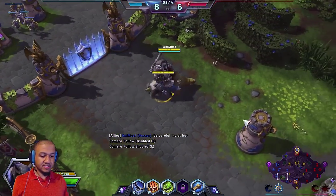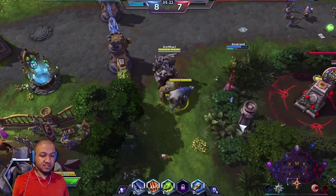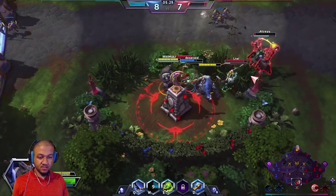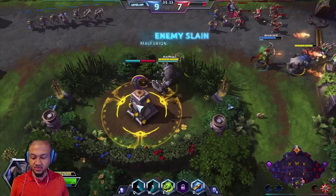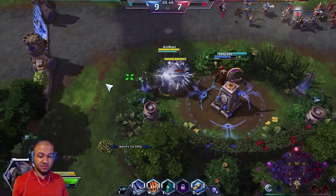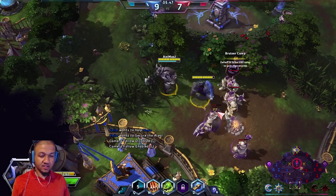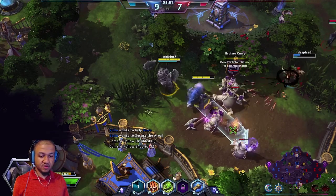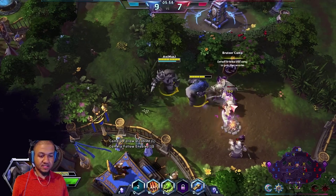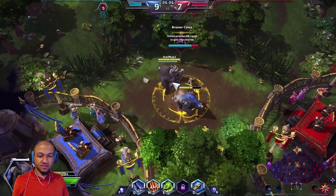Now that we have both level 4 and level 7 abilities unlocked, we're going to take this opportunity to start pushing camps. After we play the objectives, we can start pushing the camp. Our build is all about putting pressure. Since we got a kill, we're going to go down and grab this bruiser camp before the enemies come back. Since we do extra damage to everything, me and Misha will grab these bruiser camps really fast and get back to the objective before the enemies even get there.